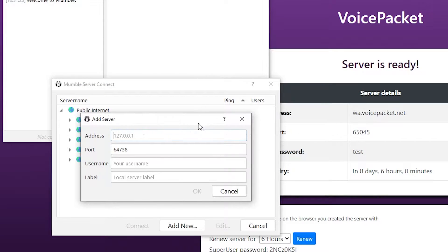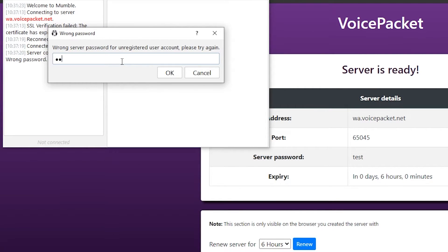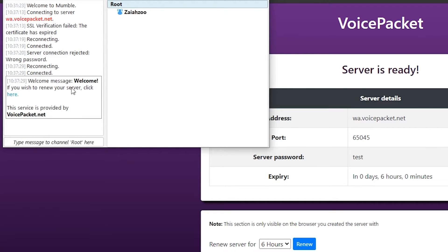For the address, we will put wa.voicepacket.net. For the port, we will put 65045. The username is whatever you want it to be, and you can label it whatever you want — this is just a title. Now we can go ahead and connect, then type in the password, which was 'test,' and we will be connected.